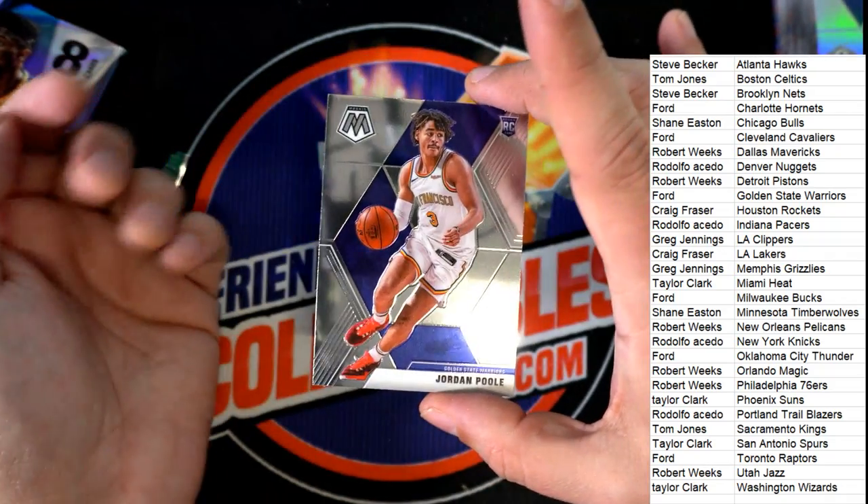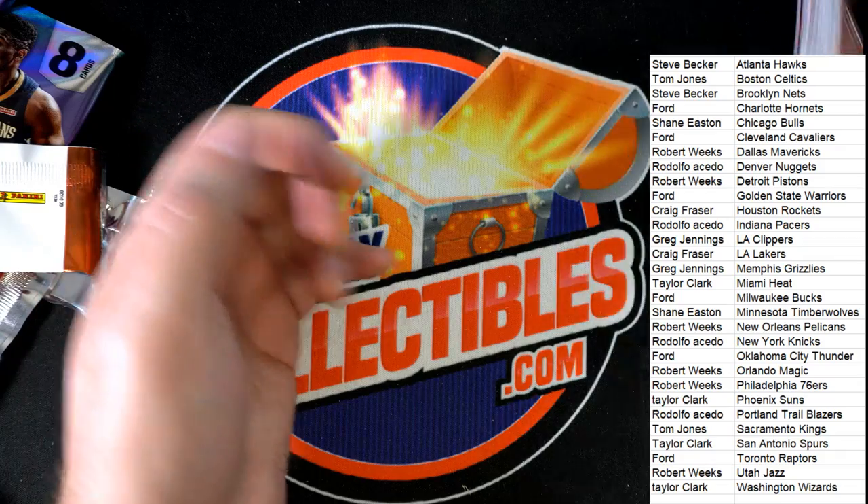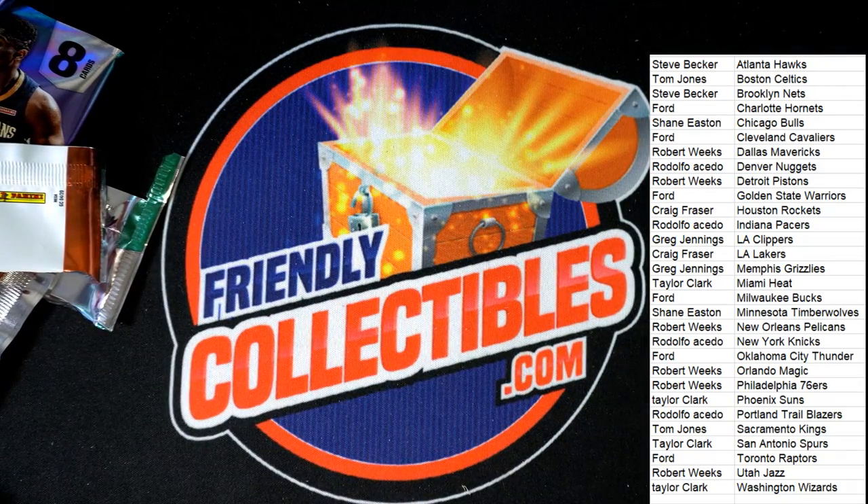The Carmelo Hall of Fame card and the final card in the break is Jordan Poole. We had some good ones — we didn't have PJ Washington and we didn't have Zion Williamson, but we got some pretty nice rookie cards to come out in that Mosaic. That was a lot of fun, that was exciting because you can hit so big in there. Thanks for getting in with us on that break — that was fun. We've got some other great stuff coming.